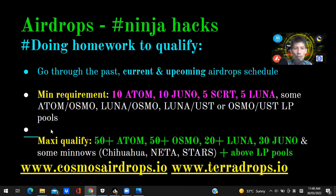For minimum requirements you need 10 ATOM, 10 JUNO, 5 SECRET, 5 LUNA, and to do LP pools: ATOM/OSMO, LUNA/OSMO, LUNA/UST, or OSMO/UST. The incentive for doing these liquidity pair pools is that you also have superfluid staking, which means you are compounding what you are earning from your liquidity pools back into the staking pool, so you're earning double rewards.